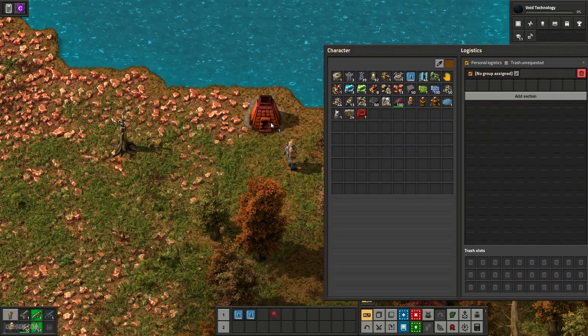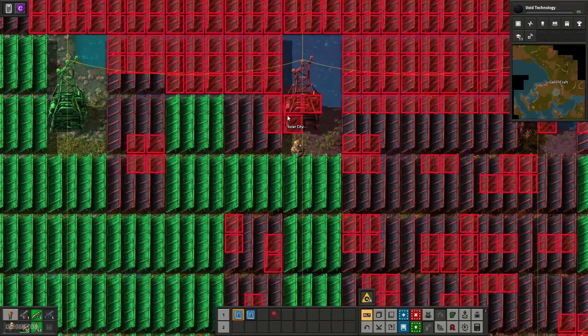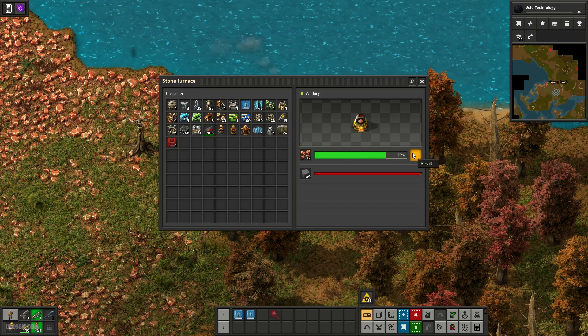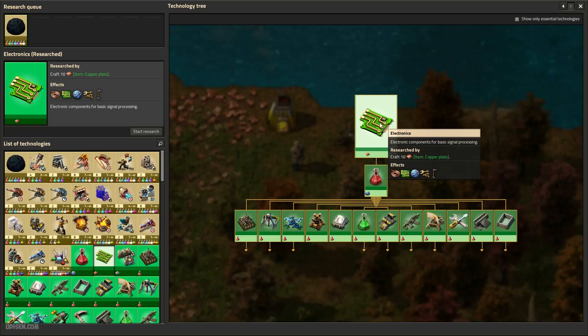Then place a furnace. Place here copper and fuel, and we must collect 10 copper plates. Until that, you open electronics technology.